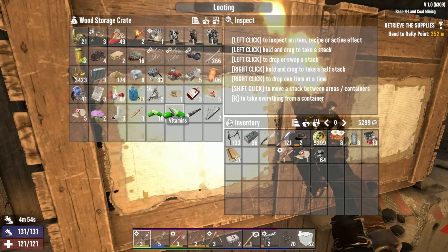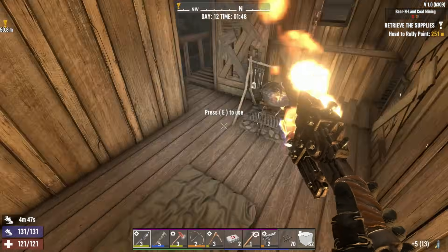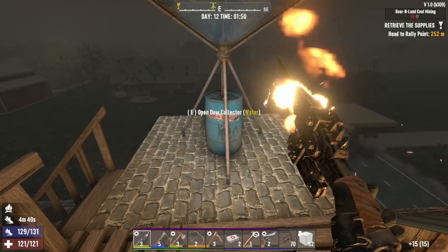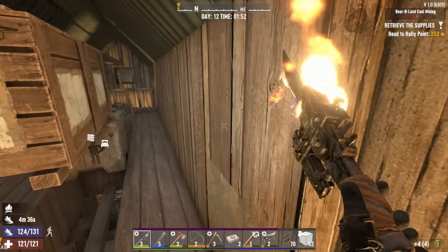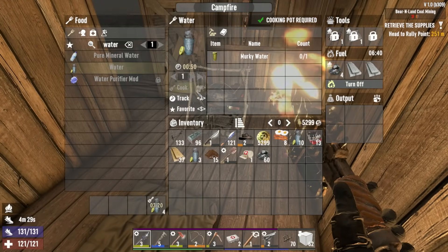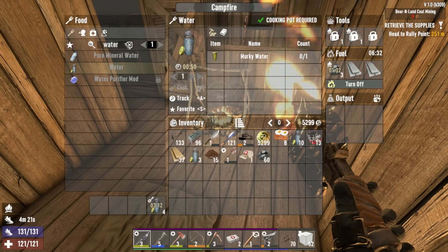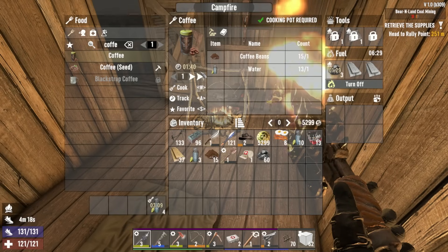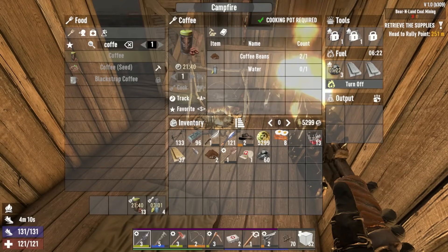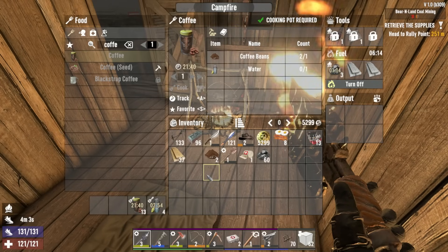The other thing we're gonna need for horde night especially is coffee. I thought I'd dump some coffee beans somewhere - we're starting to actually get a little head on water. We have 15 coffee beans kicking around in there. Four more water now - if we just didn't have to put that in the campfire we'd literally have no water worries at all. Let's get those cooked up. We're going to turn all of our current water into coffee - coffee, eggs, and bacon, that's literally the champ's breakfast.